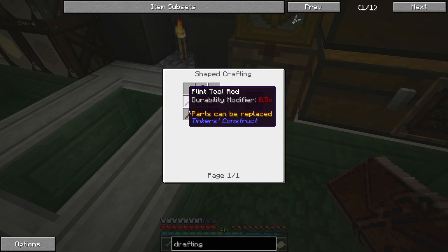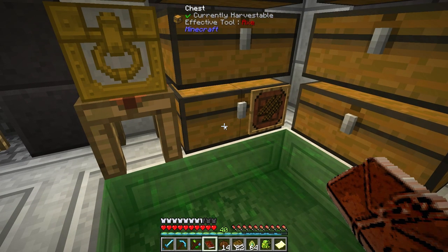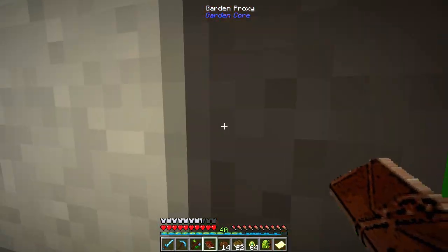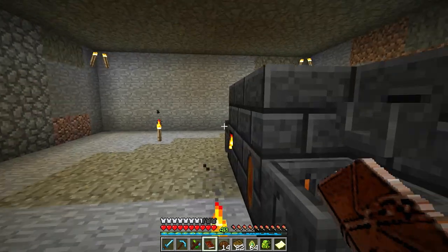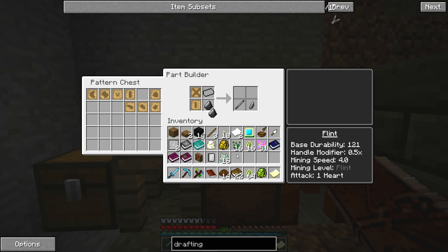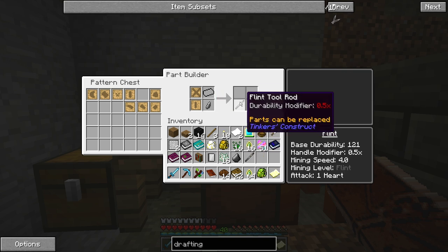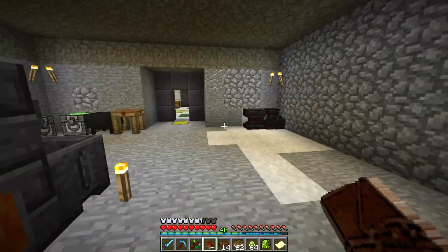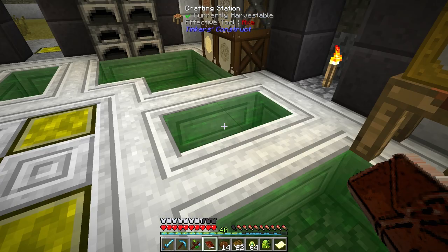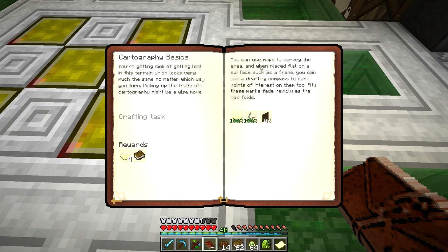The drafting compass is flint tool rods, two sticks, and some flint. We just need some flint — can I make a flint tool rod like this? No, I have to actually make it at the Tinker's tool station. Just a regular tool rod, two of them. Two sticks and a piece of flint. Use maps to survey an area. When placed on a flat surface it is a frame. You can use a drafting compass to mark points of interest on them. Pity these marks fade rapidly as the map folds.